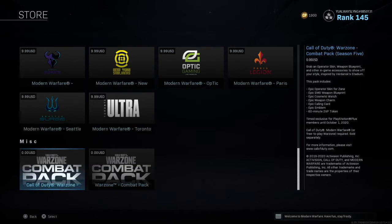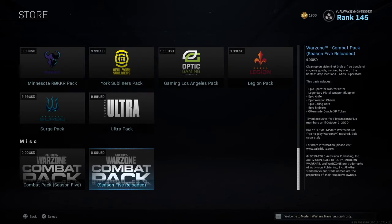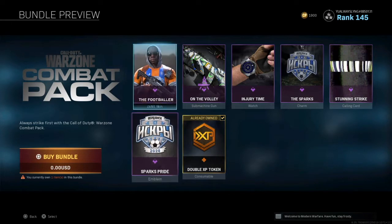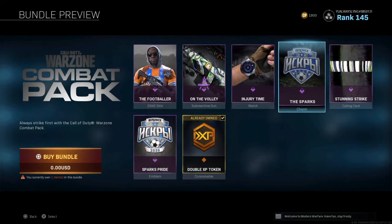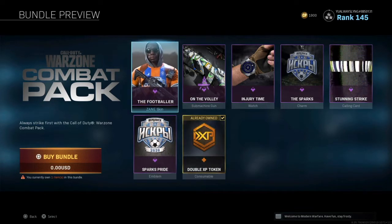So that means 120 minutes of double XP total between both packs — there's a bunch of stuff here. This first one is with Zane, the Call of Duty combat pack. Oh, this is where the footballer guy comes from — on the volley injury. This is where the skins I've been seeing on the map this whole time!